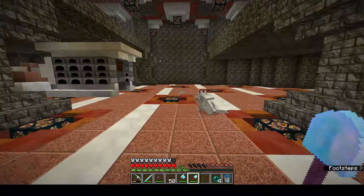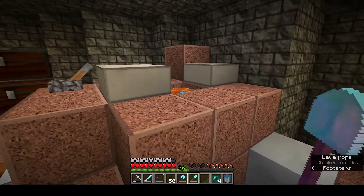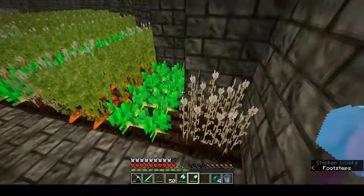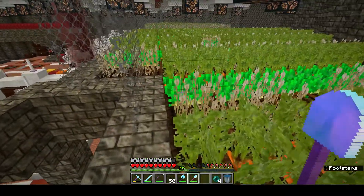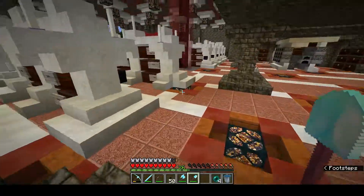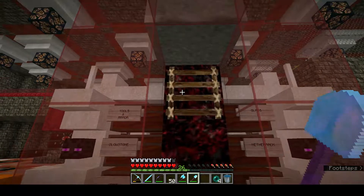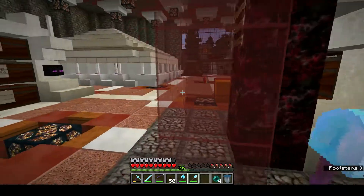We have the furnaces. Over here there's some lava - looks pretty standard. Going up to check one of the farms: the wheat looks good, the carrots look good, but they kind of missed the potatoes. I do like the wheat though, that's really good. Back down here - I like the quartz, that's very very nice. There's some nether rack and ladders, and mine carts. Interesting texture for nether rack considering it doesn't really actually exist.